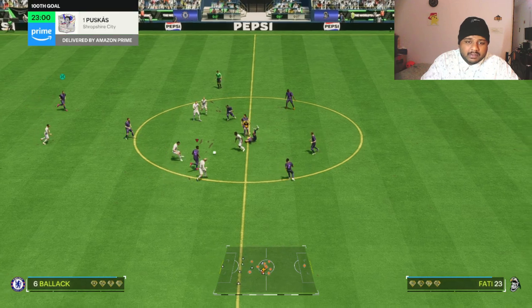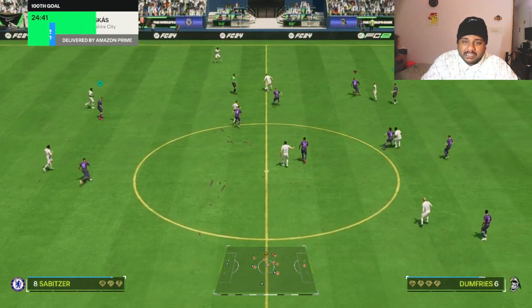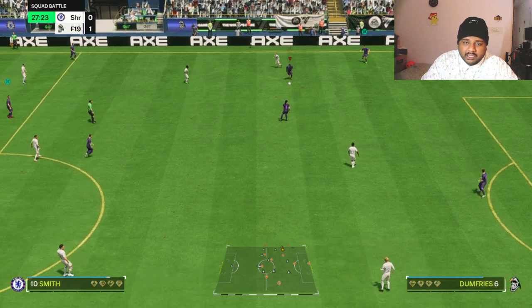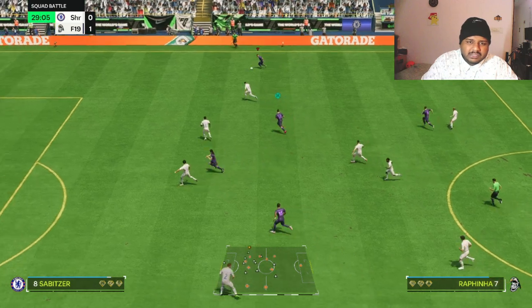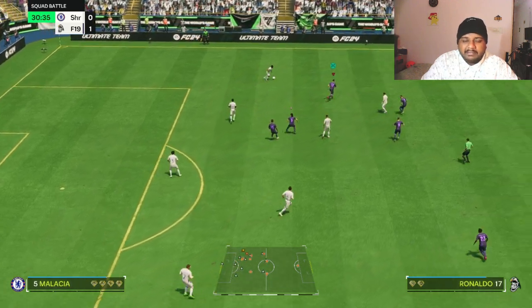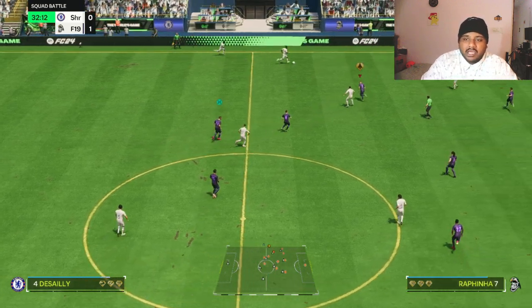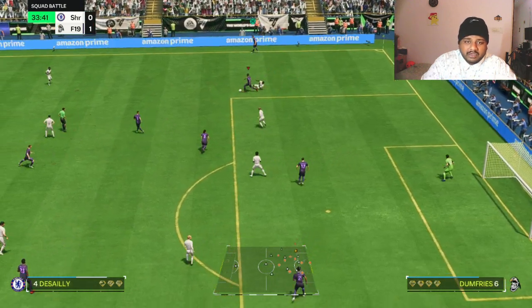Looking at Denzel Dumfries so far — he has pretty good crossing, really good interceptions, and really good pace. The acceleration doesn't feel weak at all despite being 93, and I might actually use him instead of Reece James. The pace is literally the same, and even though other things look bad on paper, I don't see much difference in-game. Dumfries suits my playstyle — the way he plays is almost similar to how I like to play, so I'd say he's actually a really good card.